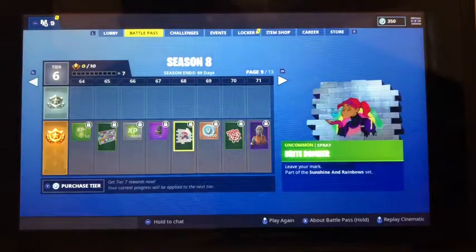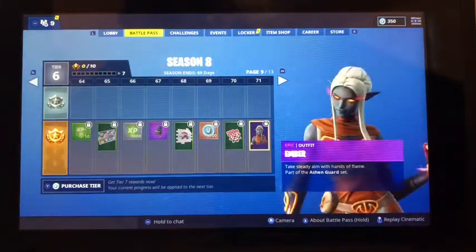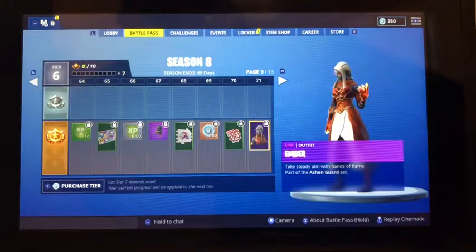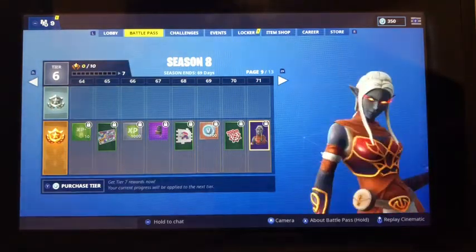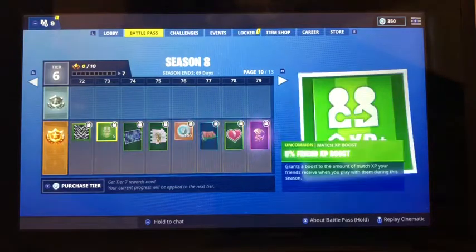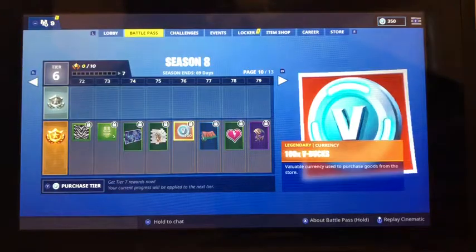We have a Bright Brawler spray. We have another skin — Ember. I think that's kind of like the girl prisoner skin. She's got flames coming out of her hands. That looks a lot like it would be good for a girl prisoner skin. She's got dark skin and glowing eyes. I think that's really cool. Already on tier 72, we've got another loading screen for the Power Cord. Maybe that means it's coming back.